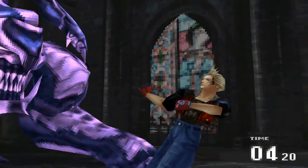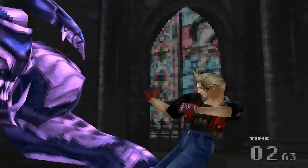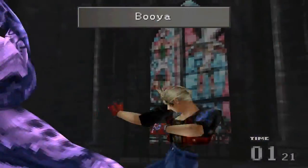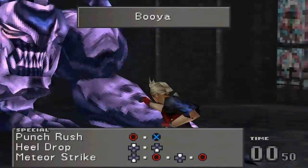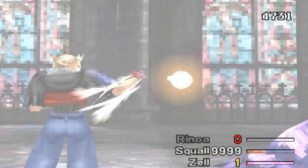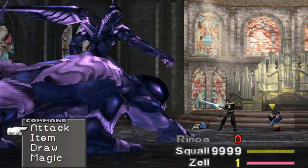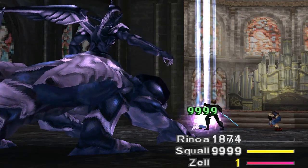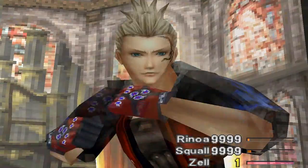When you go into Zell's Limit Break, just use the smaller ones like Circle and X — the top button combos — because you can do a lot of damage in a short amount of time. His attacks are Meteor, Medigo Flame, Gravija, Terror Break — which is another pain in the ass — Ultima, and Light Pillar. Light Pillar automatically does 9,999 damage, so it'll kill whoever he casts it on no matter what. You can't stop that.